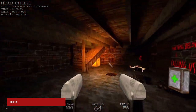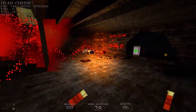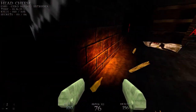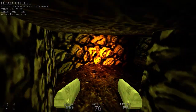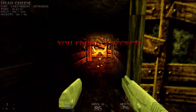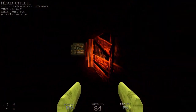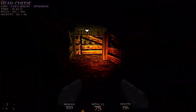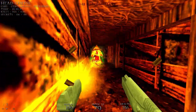Dusk is a first-person shooter developed by David Shomysky and published by New Blood Interactive. The game pays homage to classic FPS games from the 90s, with fast-paced action and retro-inspired visuals. The pixel art style of the game is gritty and detailed, with a variety of weapons and enemies to fight. The gameplay is a mix of exploration, combat, and puzzle solving, all presented in a dark and foreboding world.